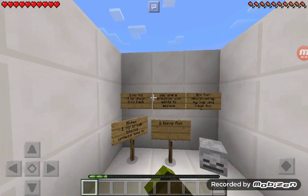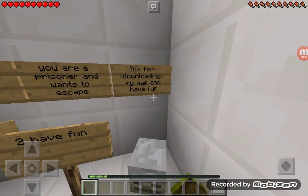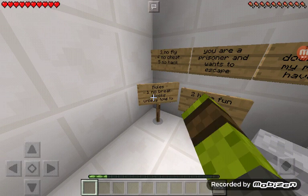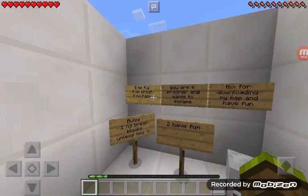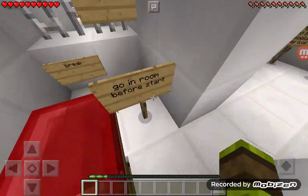I am going to read the rules. You are a prisoner and you want to escape. Thanks for downloading my map and have fun. Map made by Lizard. Rules: number one, no breaking blocks unless told to. Two, have fun. Three, no fly. Four, no cheat, no hack. Let's get started.